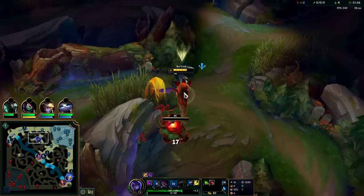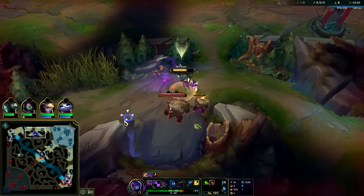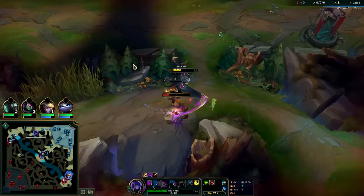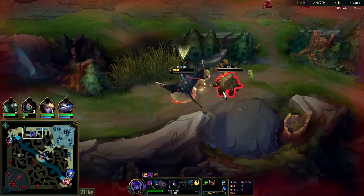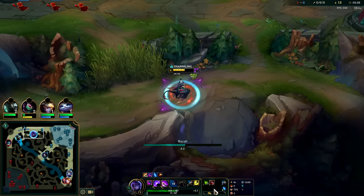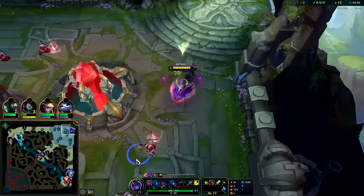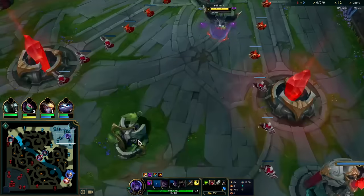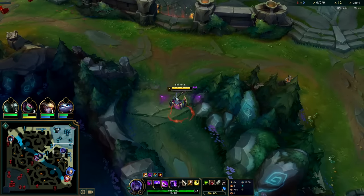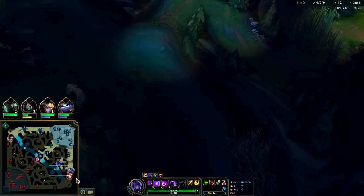We go ahead and auto into E — damage reduction on his auto and we finish him off. Her E does more damage the more on-health things are, so typically you want to smite and then use it when you're farming camps. We heal for a chunk of that damage as well. Auto, auto into Q. I was going to do a three-camp clear into reset, not quite sure where Jarvan went. I like three-camp clearing into gank oftentimes because you can still start Rift so easily. Go ahead and reset, pick up a long sword.